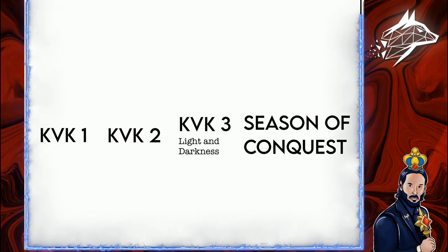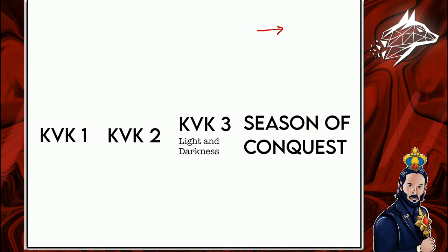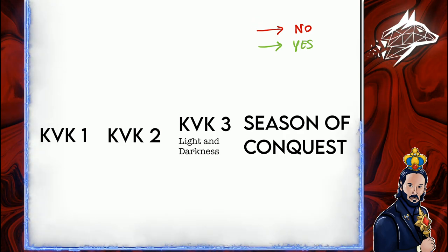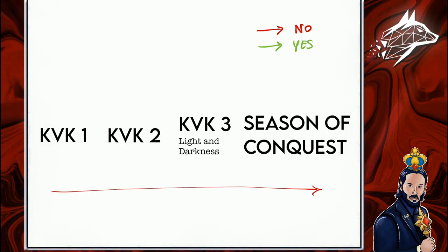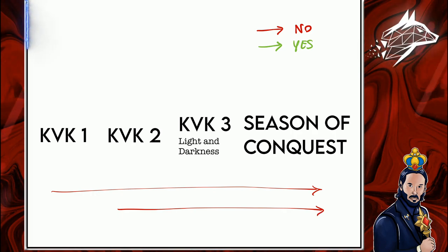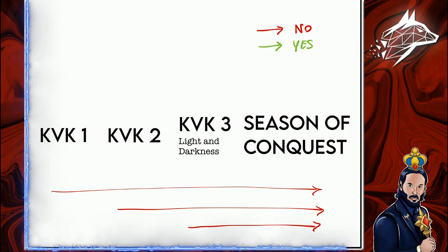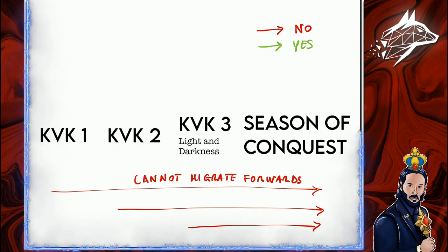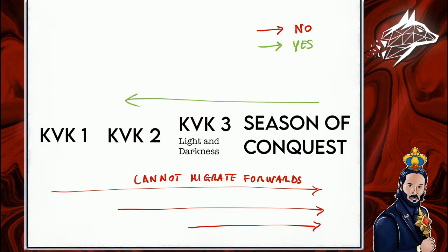Let's analyze this graphically to make things simple. If the arrow is red, it means you cannot migrate; if the arrow is green, it means you can migrate. If you are in KVK 1 and want to go to KVK 2, KVK 3, or Season of Conquest — you cannot migrate, that's a red. Same if you are in KVK 2 and want to go to KVK 3 or Season of Conquest — you cannot migrate. Same for KVK 3 wanting to go to Season of Conquest — they cannot migrate forwards. If you are in Season of Conquest and want to go back to KVK 3 or KVK 2, you can. If you are in KVK 3 and want to go back to KVK 2, you can. But if you are in KVK 2, KVK 3, or Season of Conquest, you cannot go back to KVK 1. KVK 1 is untouchable.